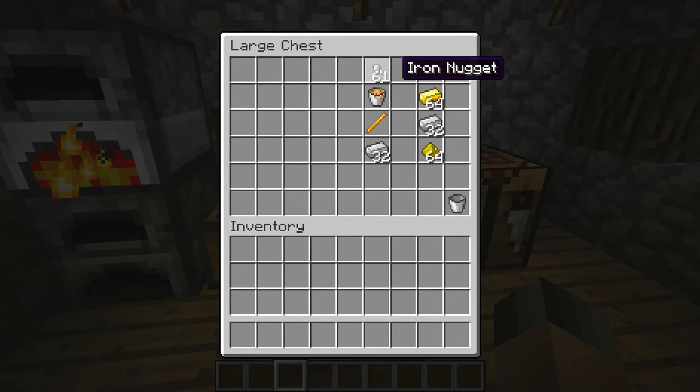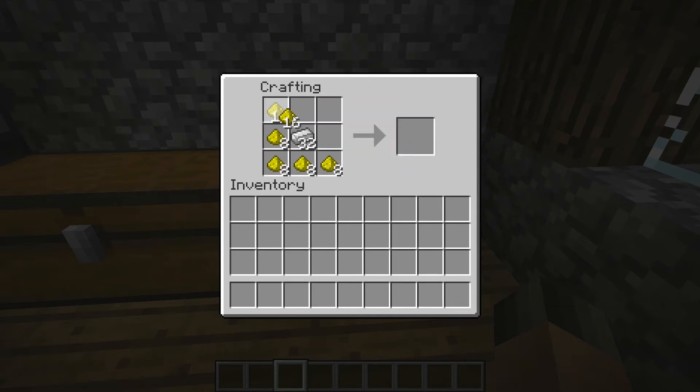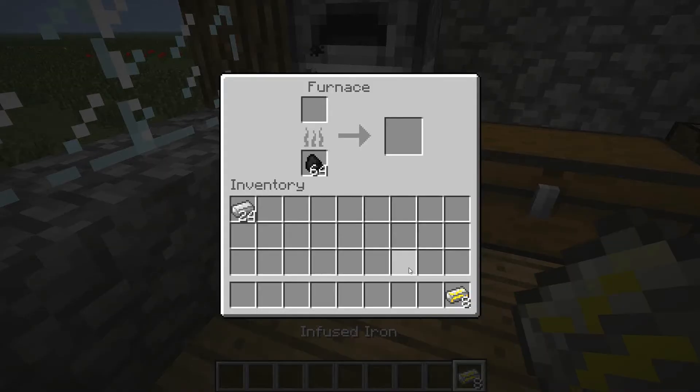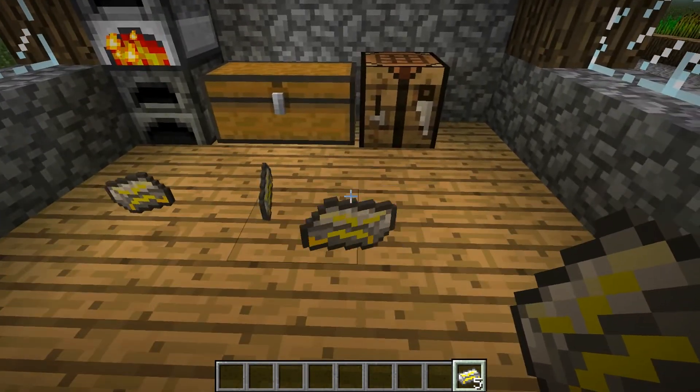Another thing we can do while that's cooking up is I can show you another thing. So you put that there — same thing like the furnace — and this gives you infused iron. What you can do with this is also put it in the furnace.